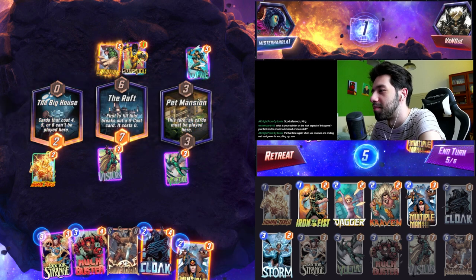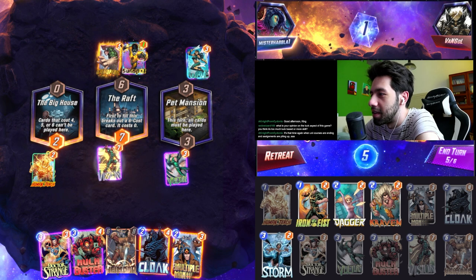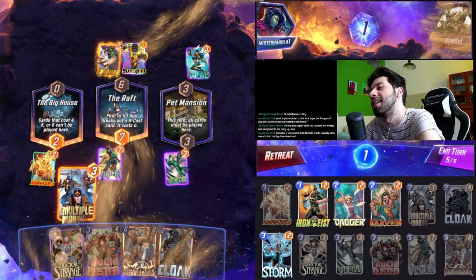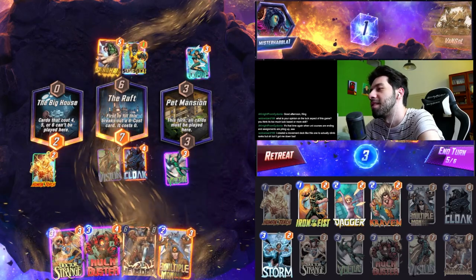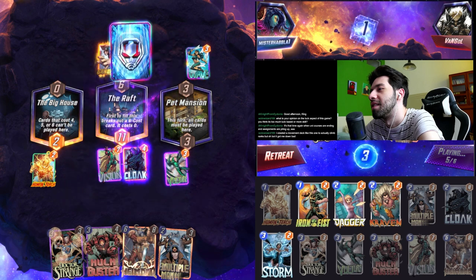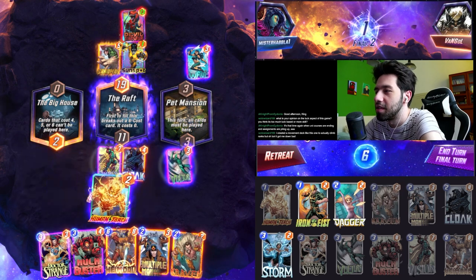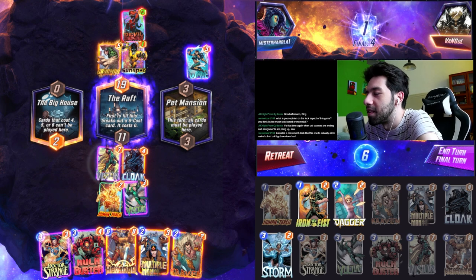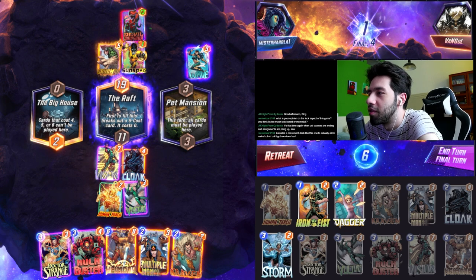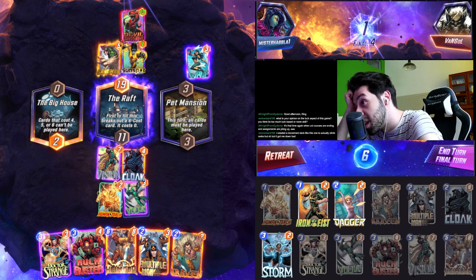But that means my Doctor Strange is now a bit bricked, isn't it? That's a bit of a problem. Can I do anything here? I can do this — this ain't too bad. Oh, Sandman? Wait, that's a problem. I guess I just do this. Oh, Devil Dino — sure, sure. I guess we just do this. So what is this guy? He's a 4, he's an 8. So it's like 12 plus 4, 16 plus 7... 23? Yeah, that's more than enough.